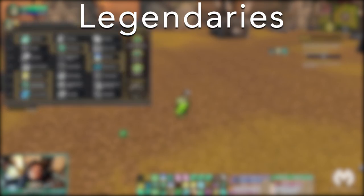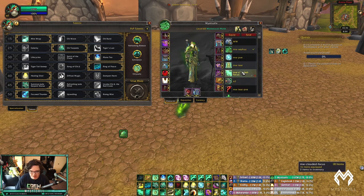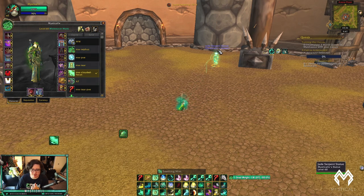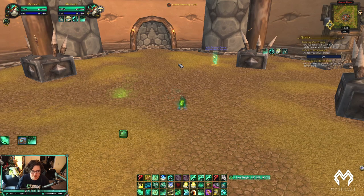At this point you have gear, talents, honor talents — now you want to craft a legendary. Start with Clouded Focus, your best legendary. When you heal with Enveloping Mist or Vivify, you gain a stack, and for each stack it reduces the mana cost and increases healing by 20%, stacking up to three times. So three Vivifies means your next Vivify or Enveloping Mist heals for 60% more and costs 60% less mana. It helps with mana and healing output — overall just a really strong legendary.